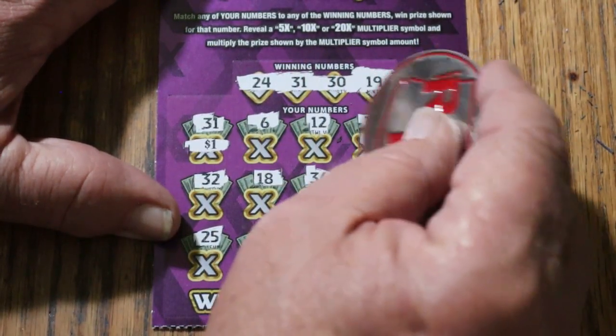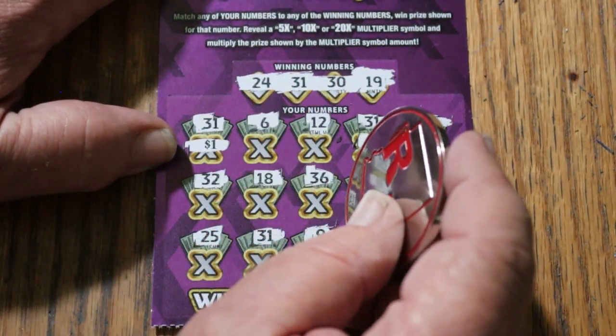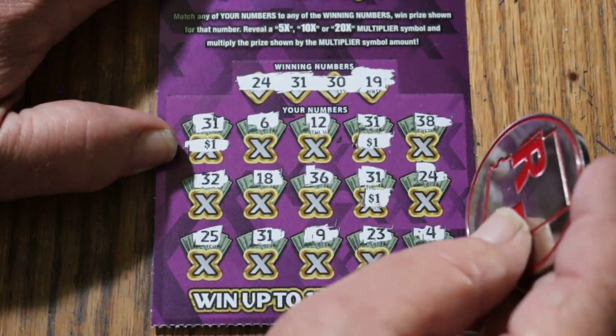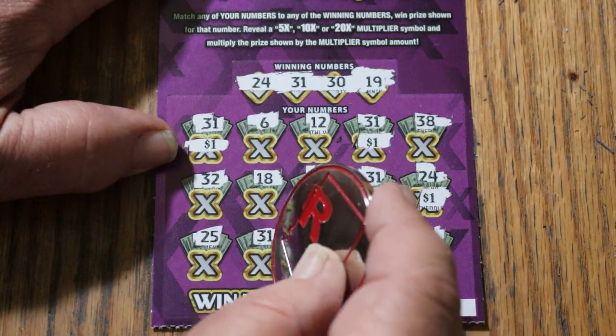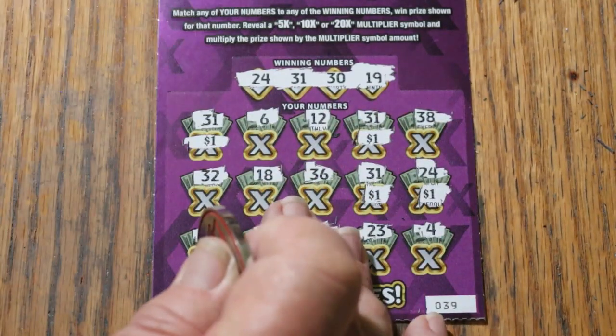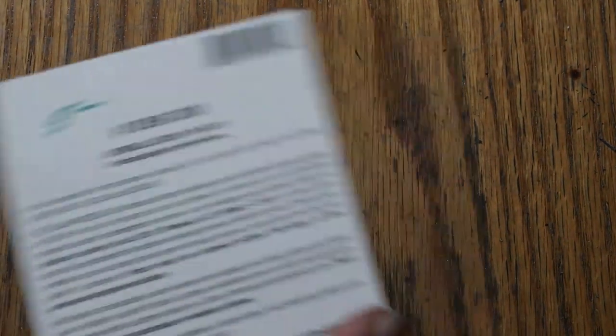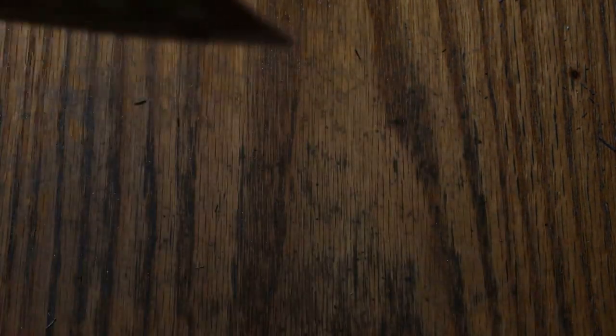Counting up: $1, $1, another dollar, another dollar, another dollar — five dollars total. Make it difficult on me — just give it to me under one number. Well, that was not what I'd call an optimal session: $50 out and $15 back. Anyway, hope you enjoyed the attempt. If you did, appreciate the like, comment, subscribe, and notification bell. We'll be back soon with something else. AZ Scratchers signing off — see you later. Bye.